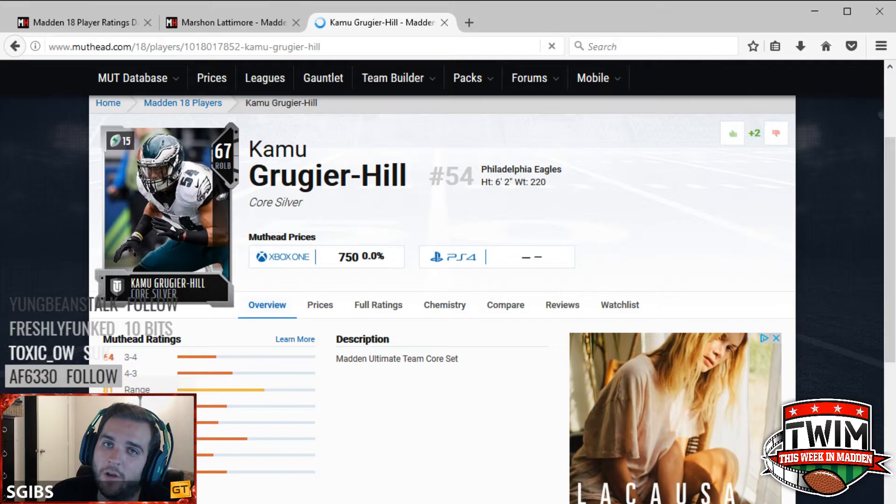A Willie McGinnis 85 speed legend at 91 overall is one of the fastest linebackers you're going to find in Madden Ultimate Team currently, so seeing Hill here actually up there in terms of speed means he's going to provide a lot of value. He could be one of those great user players for your squad to start the season.